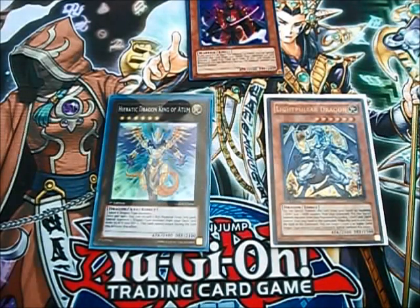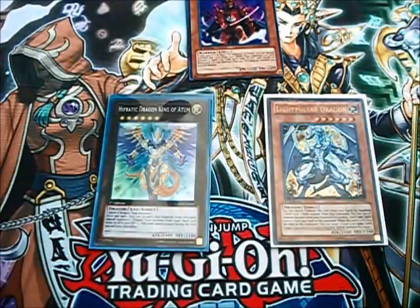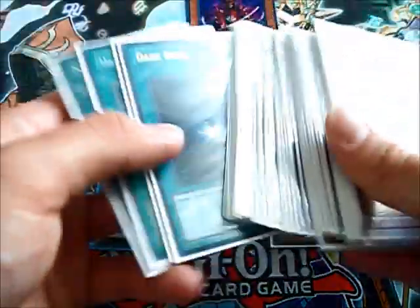I noticed my deck is like maybe three cards off of it, so I just dropped my 41st card, swapped my Debris Dragon out for my Tragoedias, and already updated.